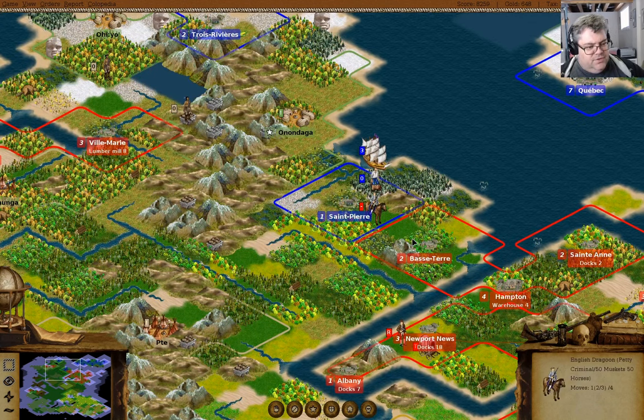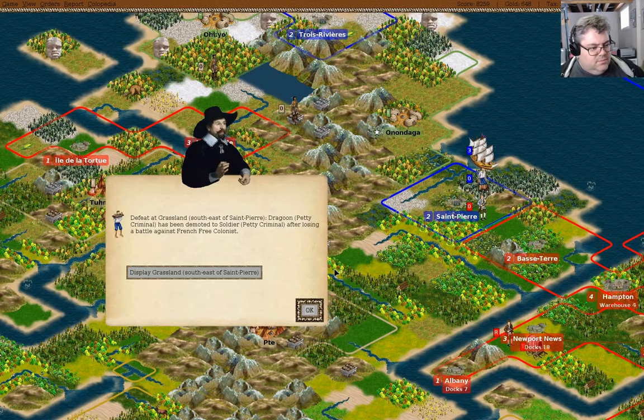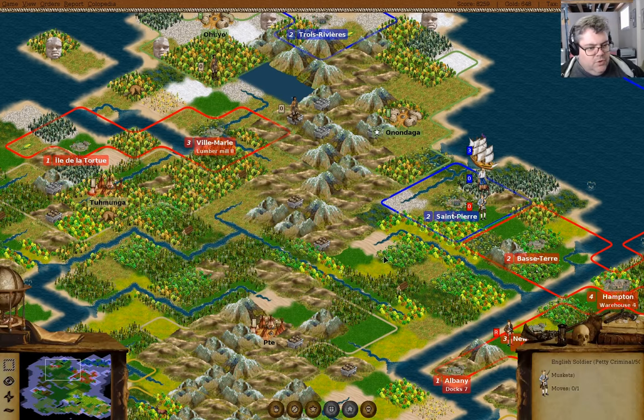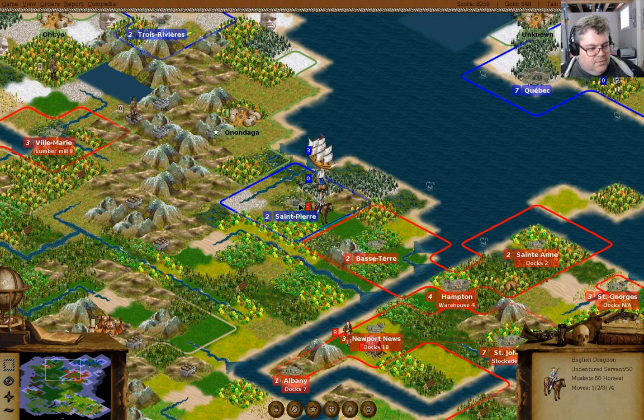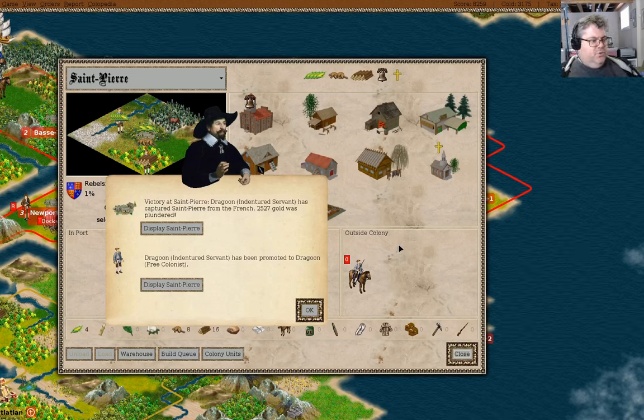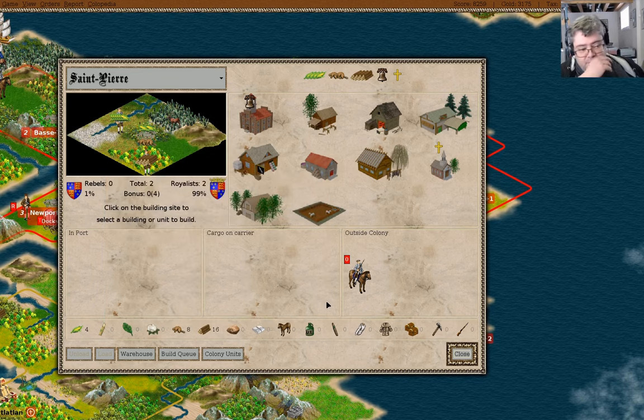Let those guys all arrive — one and two-thirds turns — so we should be able to attack at full strength. Attack. We've taken Saint Pierre — 2,500 gold. Wow. And we got a promotion.